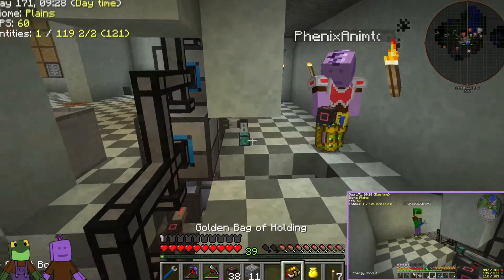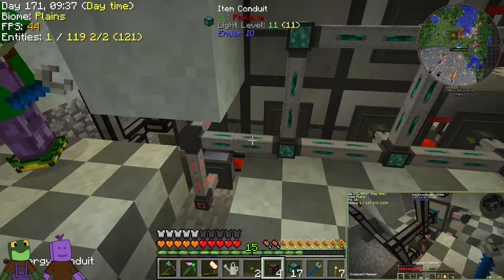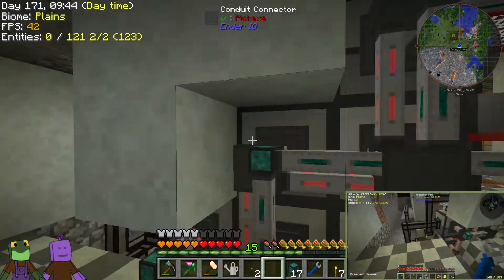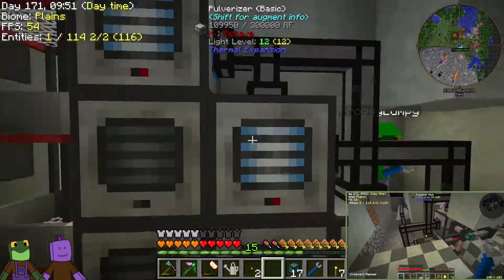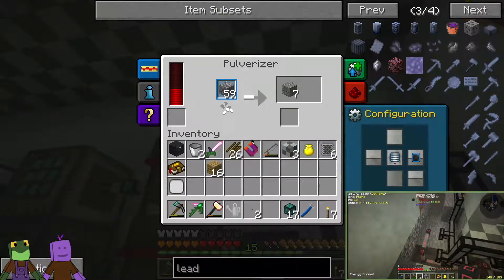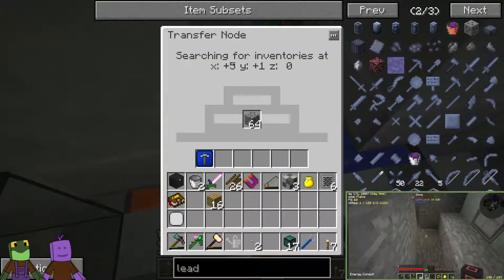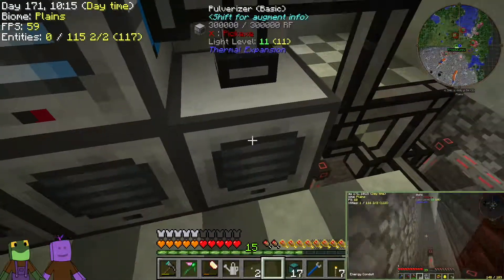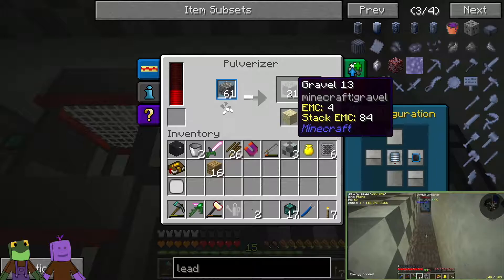Now that's running because it's got power, which is good. Starting from the beginning: the cobble transfer node is making its cobble and it's bringing it over through this pipe into this pulverizer, this pulverizer, and this pulverizer. And they are making gravel and sand.